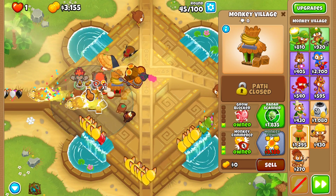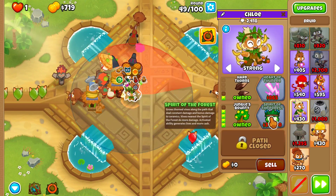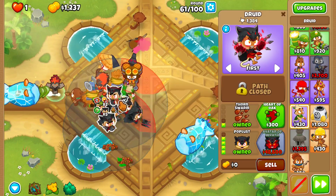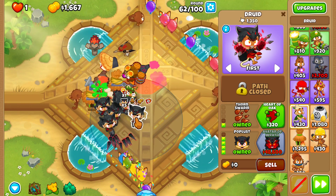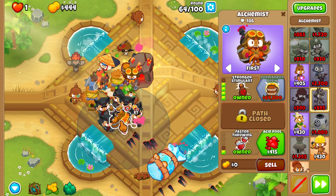As high as you can right here, get a 0-2-2 village. Get yourself a 1-4-0 druid right here in range of the double discount, and then get yourself 6 total populated druids right here with one of them being in range of the one discount. Before round 63, place Obyn's trees at the top of the temple.